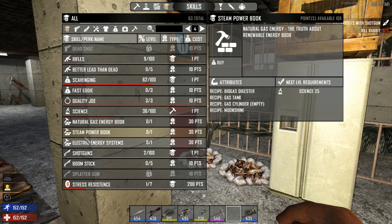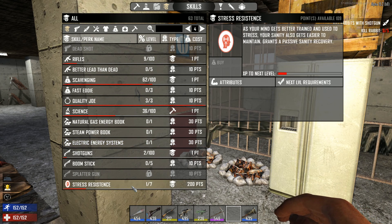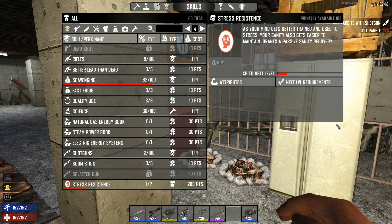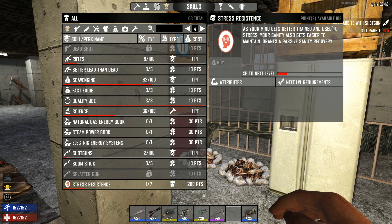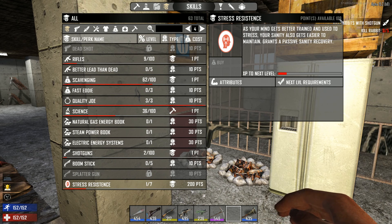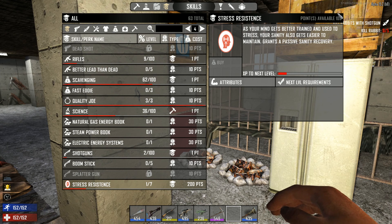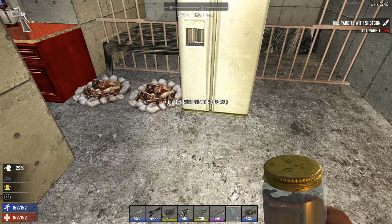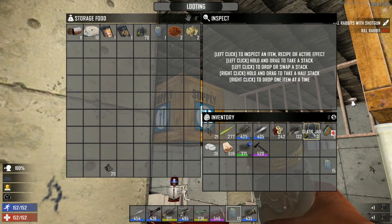There is also a Stress Resistance skill. It cannot be manually controlled — it grants a passive recovery over time as your mind gets used to stress, making sanity easier to maintain. You can buy the second level for 200 points — I have 109, so apparently that's not quite enough. You can gain stress resistance experience through fighting, suffering damage, and meditating. The more you get hurt, the stronger you get.